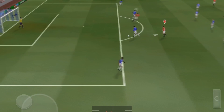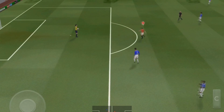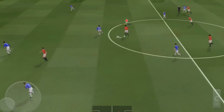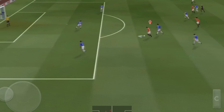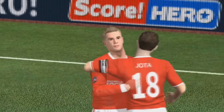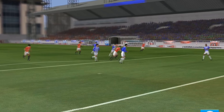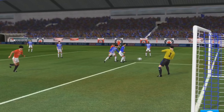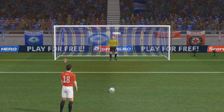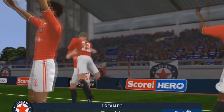We showed a bit too much to the opposition there. The keeper collects that one. Well intercepted. No doubt at all, that's a penalty! Swipe the ball towards the direction you wish to shoot — the speed of your swipe will determine the power of your kick. He left the goalkeeper with no chance. He really is their penalty expert, so no big surprise he managed to score. Great penalty.